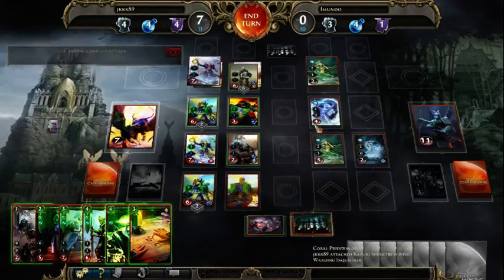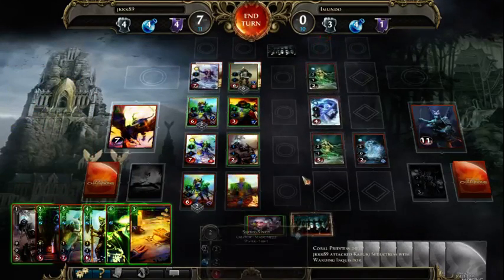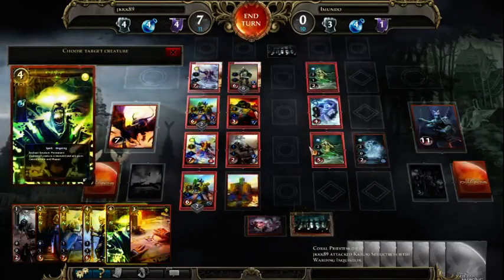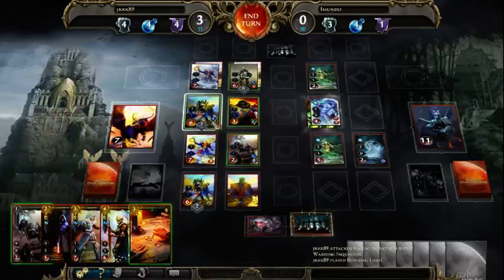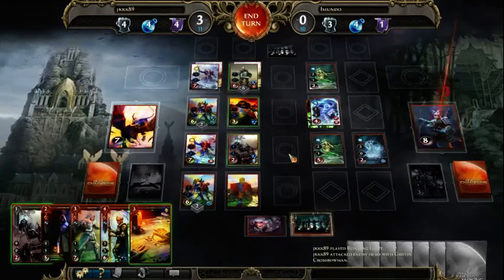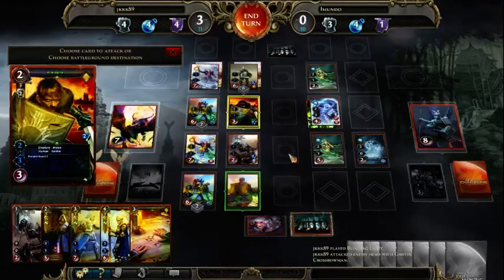Because he drew so much of this Kabuki Seductress, I cannot deal much damage that soon — I just try to deal some damage. And I know I cannot be protected next turn, so that will be tough for me.